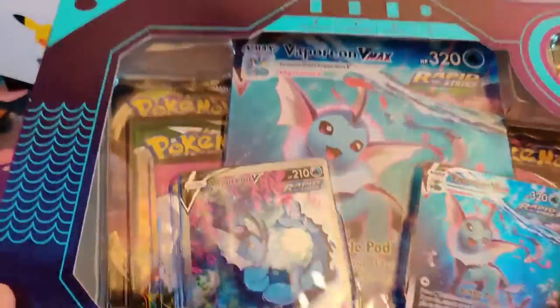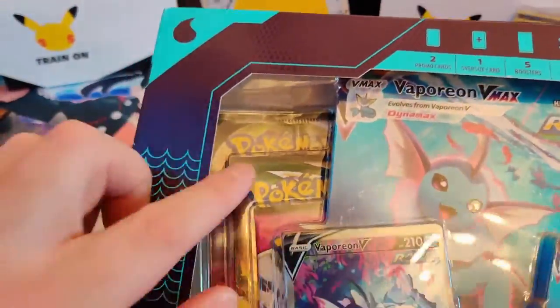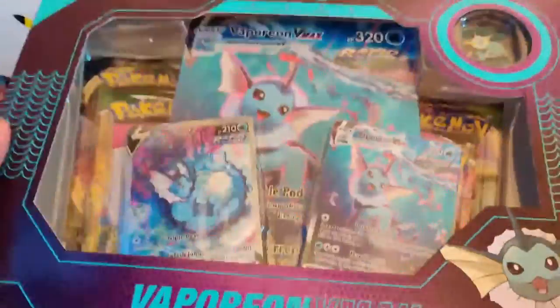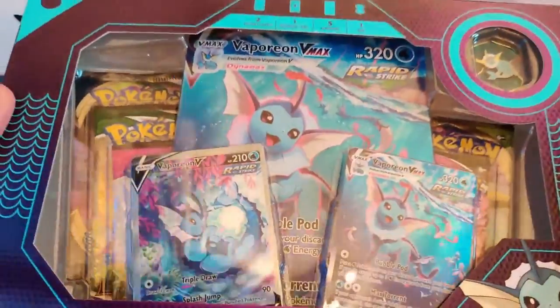Also the box has little water energies texture, so that's great. And also a pin. Let's open the box and let's see what we're going to pull. Let's get started.